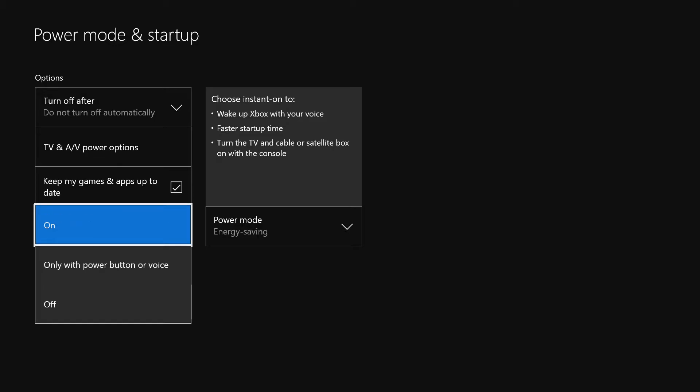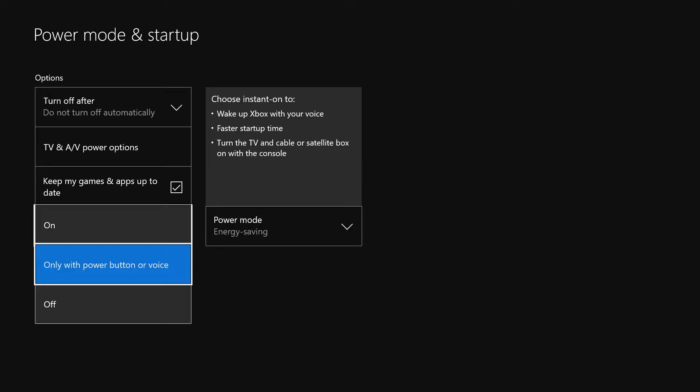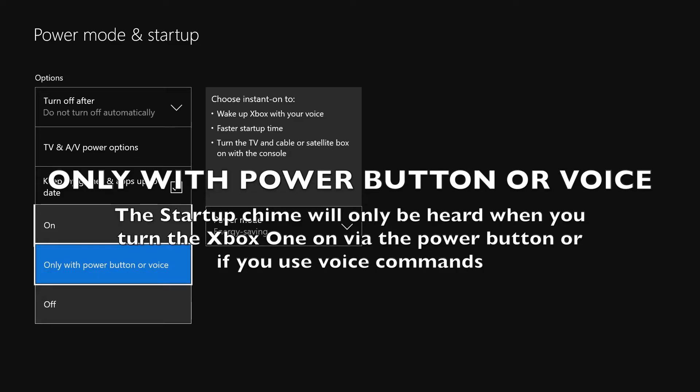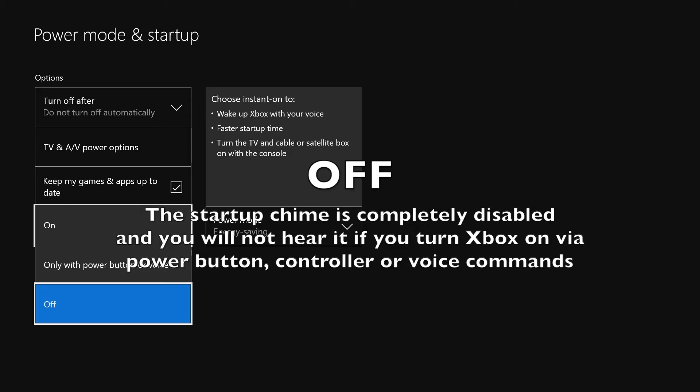This option will allow you to change the startup chime. You have 'On,' which plays the chime anytime the console is started or turned on — by the power button on the console, your voice, or by the controller. There is also a mode where the audio will only play when the power button is pressed or you have used Cortana or Xbox voice commands to turn the console on.